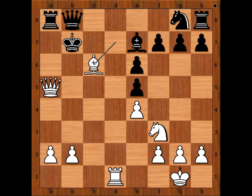Let's go back to review the key positions: did you find the exchange sacrifice, the knight sacrifice, and Bishop to C6? If you found all of these moves, you are doing very well. I hope you enjoyed watching this video. Good luck with your chess, and bye for now!